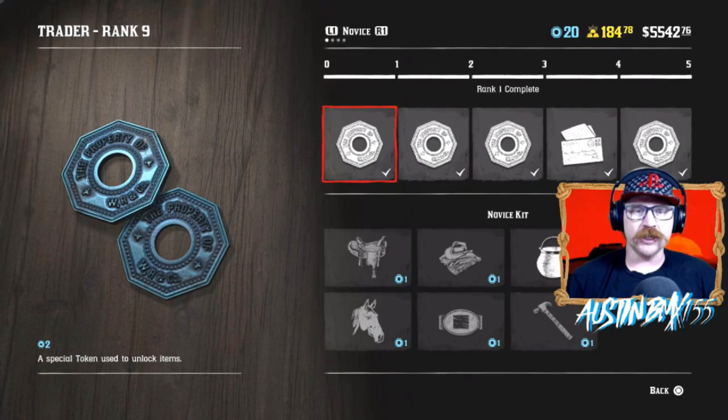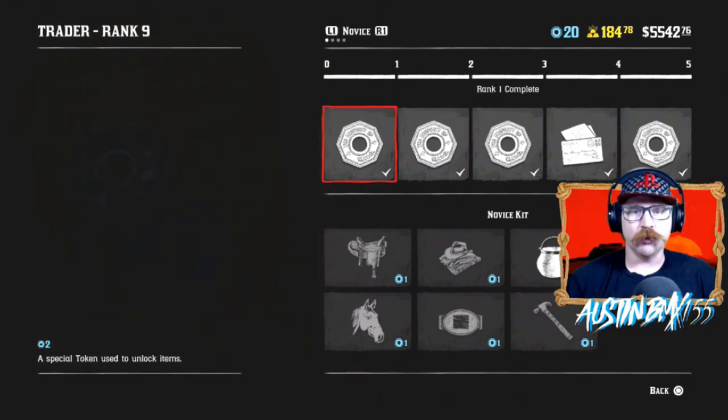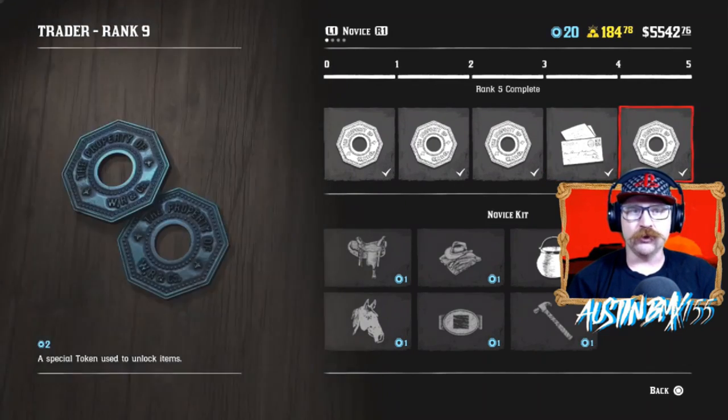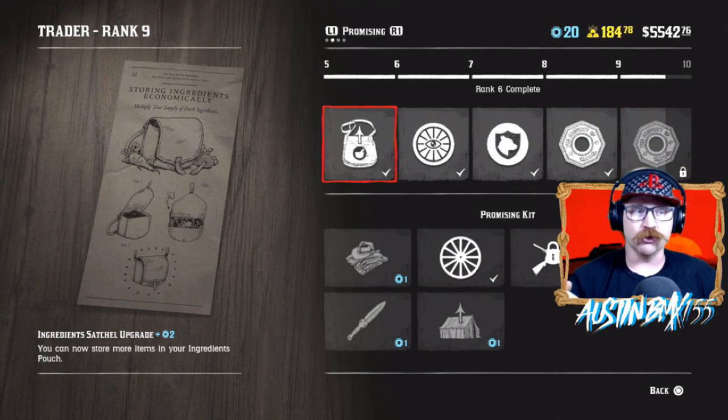As you can see, we've ranked up quite a lot. Every single rank you get gives you two coins. We did see a new freedom event pop up right before we ended stream on Tuesday called 'trader route,' but it froze when we tried to log in — kind of glitchy, hopefully they get that fixed. We also ranked up high enough to unlock everything in the promising tier, including the ingredient satchel. This satchel upgrade covers everything in your ingredients pouch — all your plants and meats. We can now hold 20 big game meat, 20 of all other bird meats, and 30 venison meat. Pretty awesome upgrade, and it's super easy using these methods to get ranked up that high.